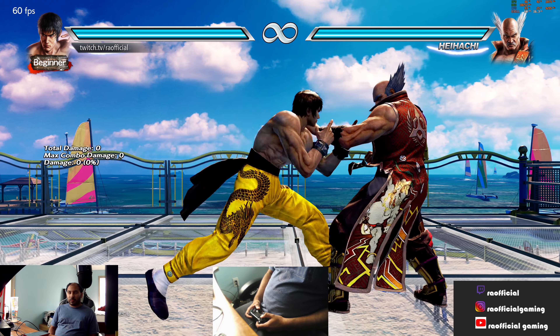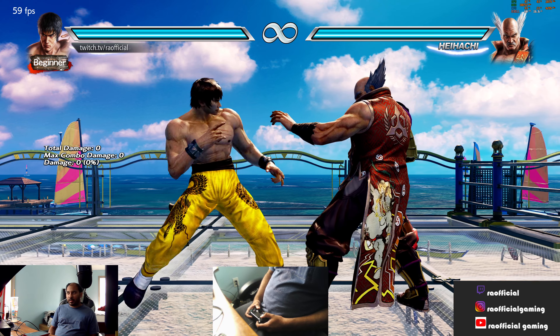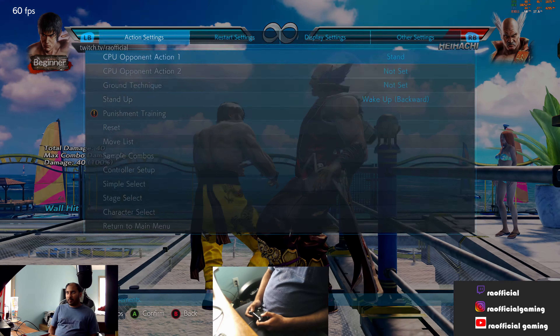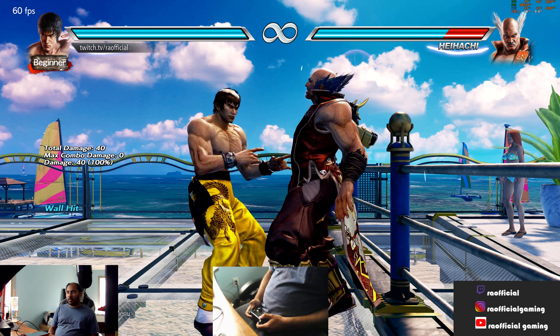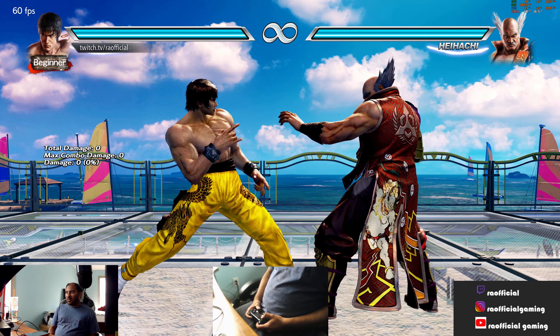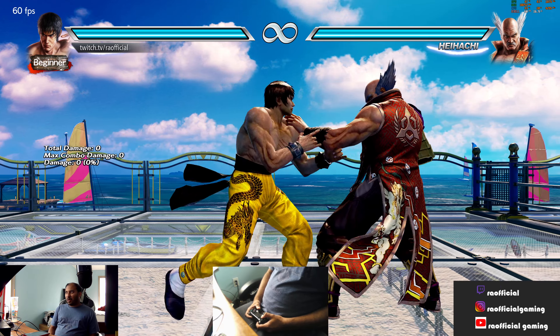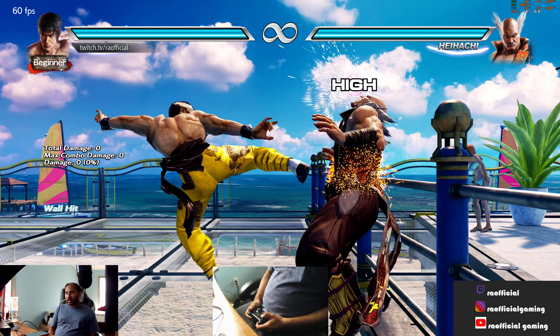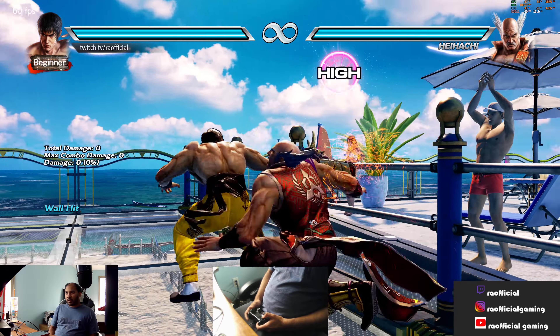It's actually the legend kick. So at the wall, when you do the legend kick, as you can see it does the new wall stun animation.